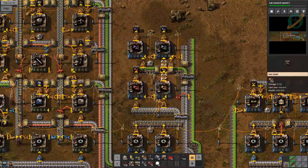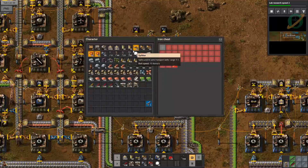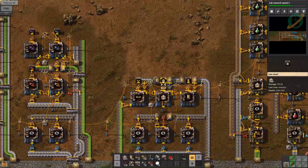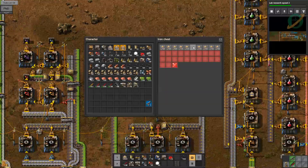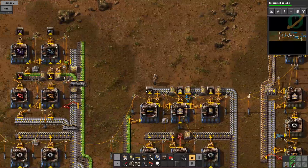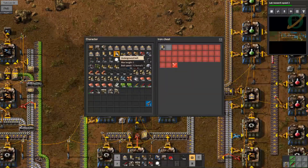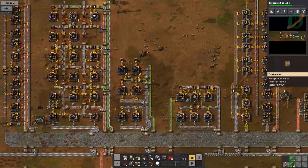We probably don't need 133 of these at this point, but let's make sure we have a full stack of long handles. Belt-wise, we're actually pretty low on belts — not that we need belts for our oil situation, but let's just stock up on these because we can. There we go — so all our labs are going now.